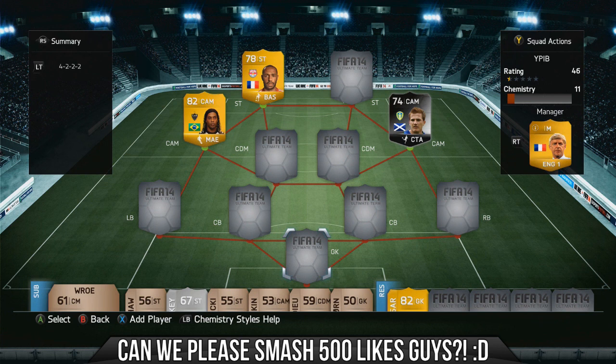Before we get stuck into it, if you're looking for a fast and reliable coin service, check out gamekeys.co.uk. They're the cheapest coin site around at the moment, especially if you want to pick up some coins for Christmas. With discount code CURT you can get 5% off.